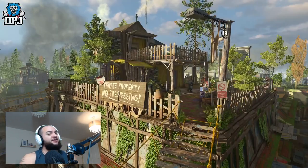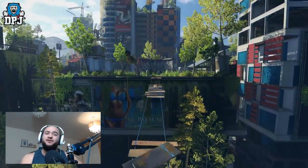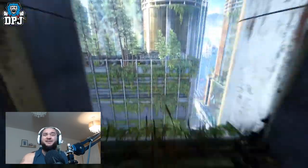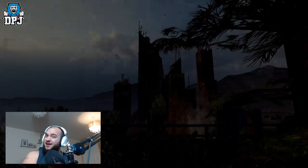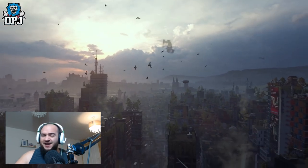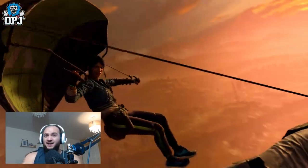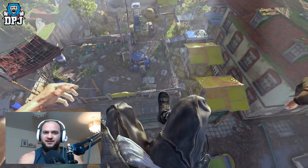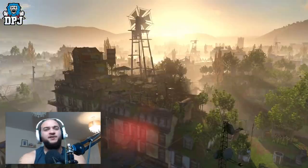Techland confirmed the parkour system is way more sophisticated in this game, with thousands of new animations, new gadgets, zip lines, grapple hooks, and paragliders. In the trailer, you can see a guy flying using rooftop air vents that launch him up higher. The way you can traverse the city is going to be way more sophisticated than Dying Light 1, which I cannot wait for.